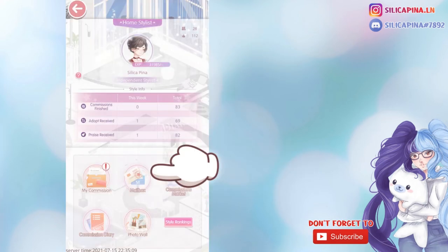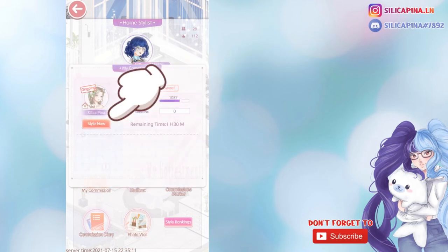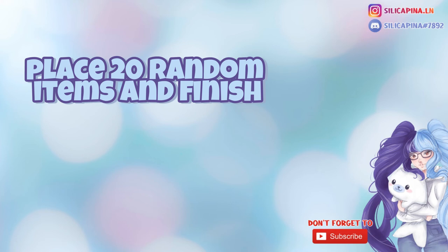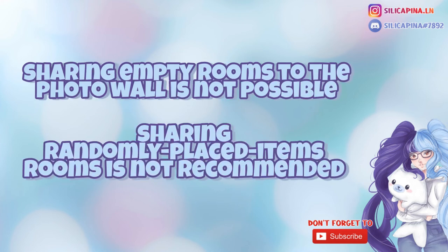As soon as someone sends you a commission, you see it here in your mailbox. Tap Accept and go over to My Commission. You have one and a half hours to finish the commission. To finish, you have to put at least 20 items in the room and it has to be at least 10 minutes since you accepted it — I don't know why they try to force you to take 10 minutes but that's just how it works. If you're not interested in actually styling and your trading partner guaranteed they'll praise your home no matter what, you can either put 20 random items in the room and finish as soon as 10 minutes are over, or let the one and a half hours run out without putting any item in the room. Note that it's not possible to share an empty room to the photo wall, and I wouldn't recommend sharing rooms with random items either — they spam the page, and that's not what you want to see in the photo wall.